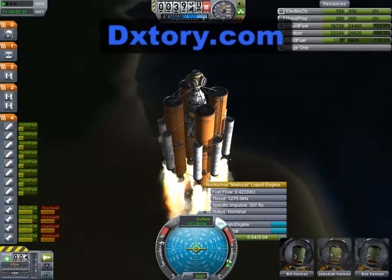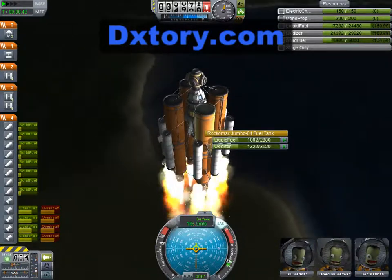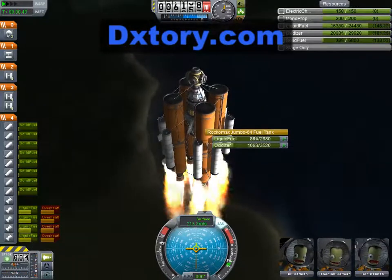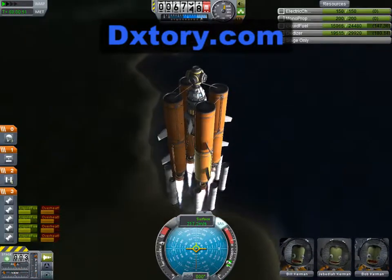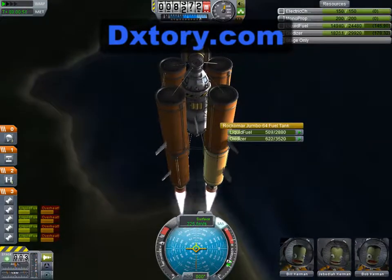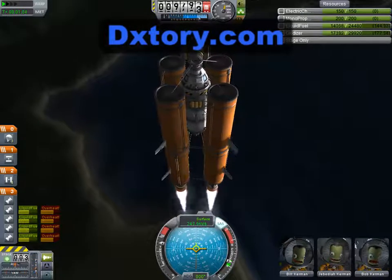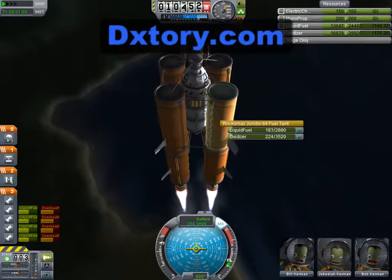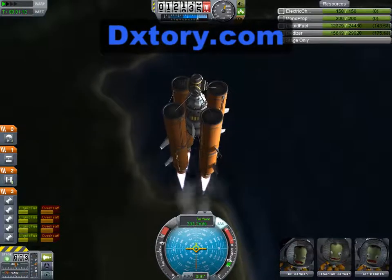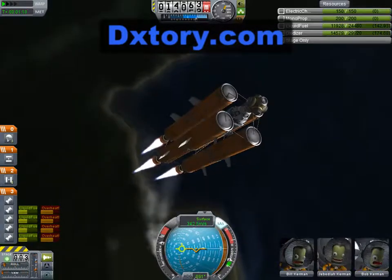These engines now function differently — you can no longer run them at full power. Fuel is divided into liquid fuel and oxidizer. We have electricity and mono-propellant for RCS. These now burn for longer but they are weaker. There's a lot of rebalancing and the whole game looks and feels quite different, but it's really a lot better. We now have double-length fuel tanks and the whole thing has been rebalanced, so I think it's actually easier to get into orbit with the new part balances.